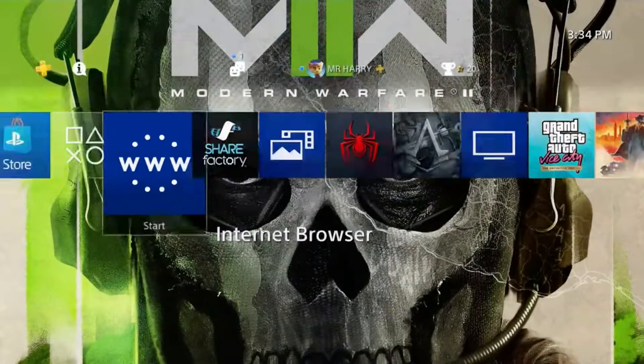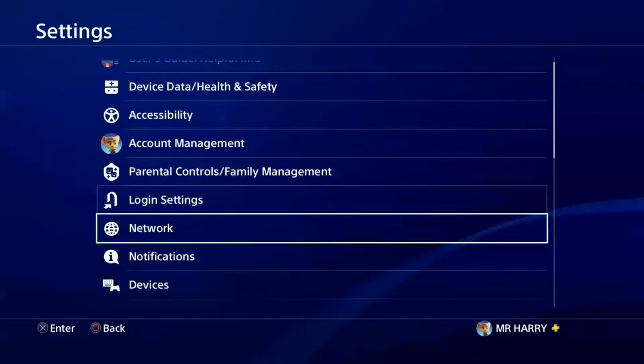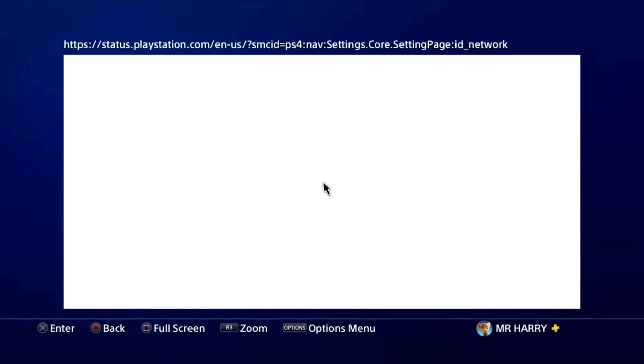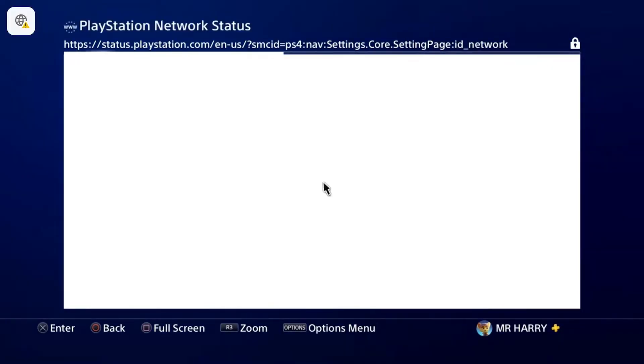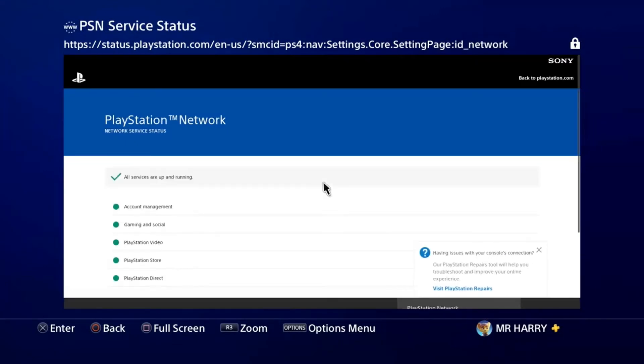Go to the Settings tab, then go to Networks. Check if your network services are up or not — sometimes the service is down and not working. The PlayStation server may be down. Here you can see the PlayStation Store server and the social server. If everything is working it shows as good, but if any one of them is not working it shows a cross.